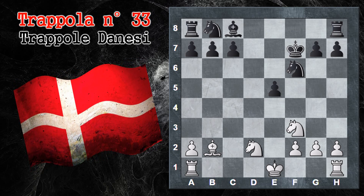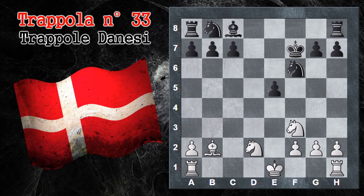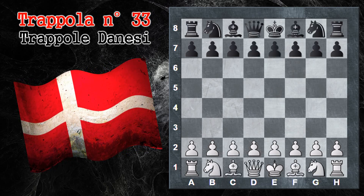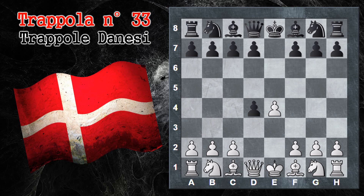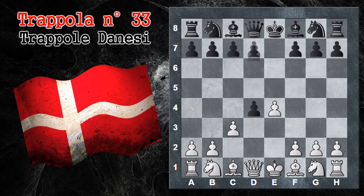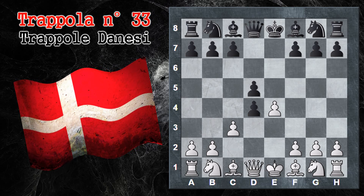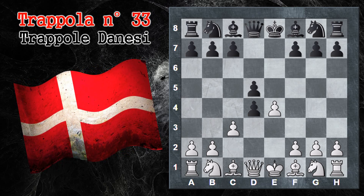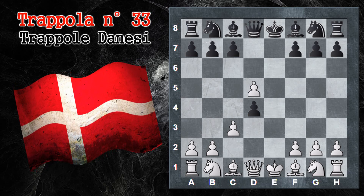Abbiamo visto come anche con una leggera variazione delle mosse sia possibile portare a termine trappole che sembravano valide solo in altre configurazioni. Vediamo ora una variante del gambetto danese stavolta non accettato. Sempre E4, E5, D4, E per D4: primo pedone che viene concesso. C3 e ora invece di giocare D per C3 il nero gioca D5, quindi non accetta di continuare a prendere i pedoni. Il nero ha ancora un pedone di vantaggio. Il bianco può scegliere di catturare uno dei due pedoni e la migliore è E per D5.